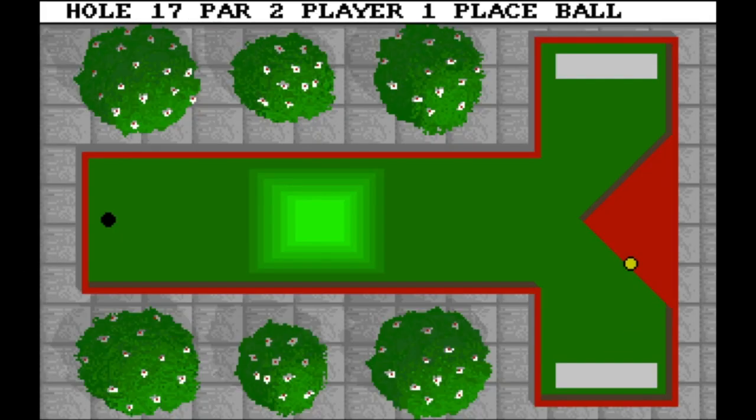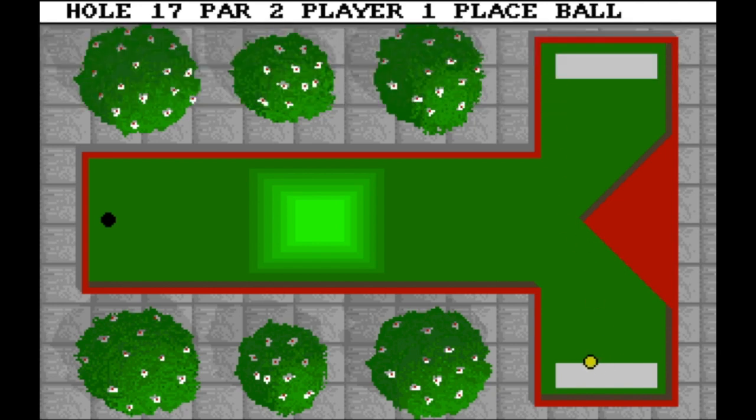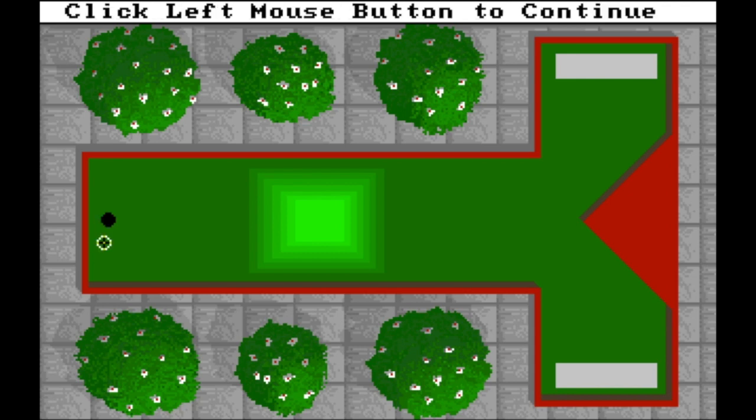Lazy T, hole seventeen, par two. This is very easy with two shots — par two is feasible. You need to hit the triangle at the very edge but with a straight shot. If the ball doesn't go straight it spins and doesn't throw the ball horizontally to the left. Be careful — shoot exactly how I did it, then play the second shot very gently without risking it.